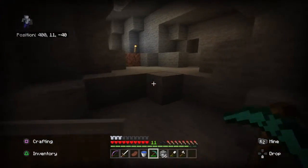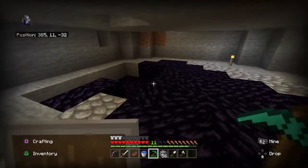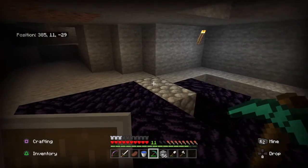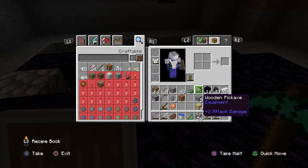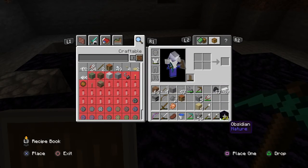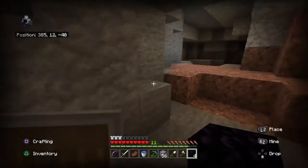First thing you need to do for the major part is to get four pieces of obsidian from caves like this. You can use water buckets to turn it into obsidian, and then once you collect at least four, you have enough to make an enchantment table with all the other ingredients.